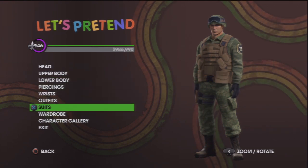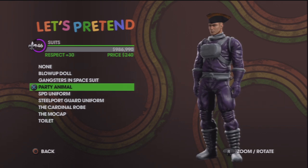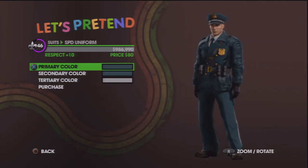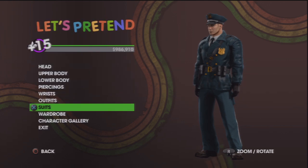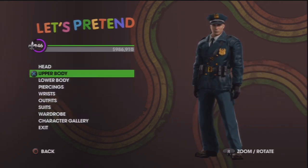Ok, go to suits and you've got the blow-up doll, gangster space suit, party animal, SPD uniform — let's get that one. And you've got loads of other stuff here as well.